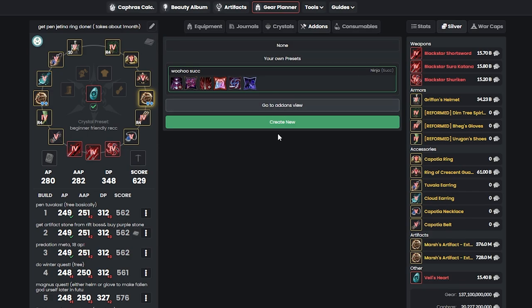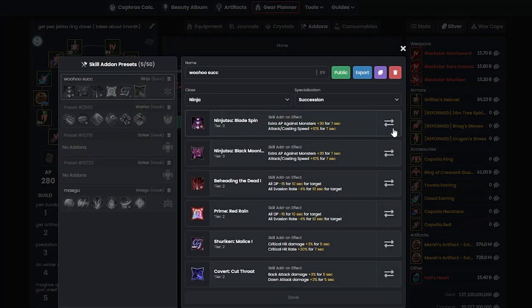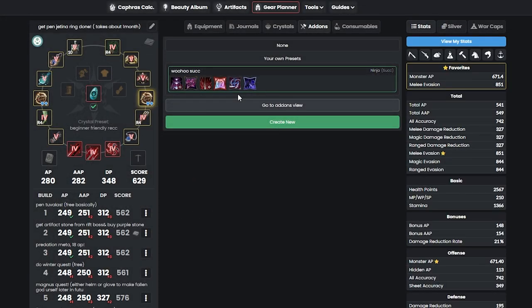Don't forget to use your skill add-ons. If you click on a skill with tier 3, you can get up to Extra AP Against Monsters plus 30. Note that bdolytics has a bug where it doesn't add this to your Monster AP — so manually add 30 to your current value. If you have 671 Monster AP, just add 30 to get 701 Monster AP.